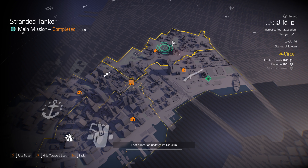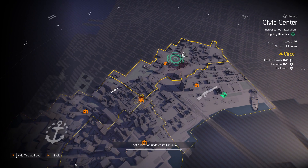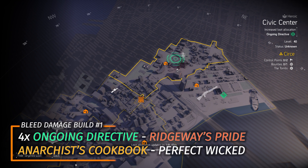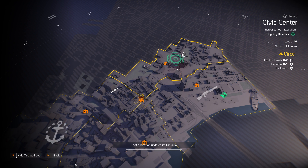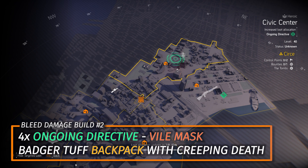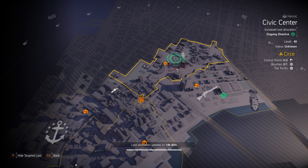We got Ongoing Directive at Civic Center. I have two bleed damage builds for you: the first is Ridgeway's Pride with 4-piece Ongoing Directive and the Anarchist Cookbook with Perfect Wicked. The second is 4-piece Ongoing Directive, a Badger Tough Backpack with Creeping Death Talon on it, and the Vile Mask. For that one I run the Carnage with Perfect Sadist and the Scorpio Exotic Shotgun with Septic Shock.